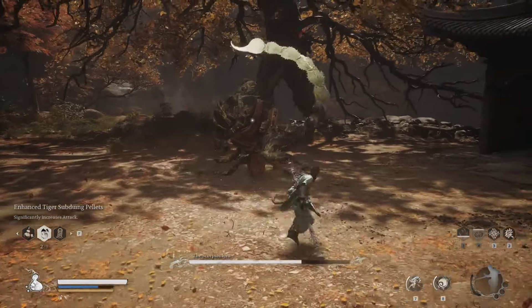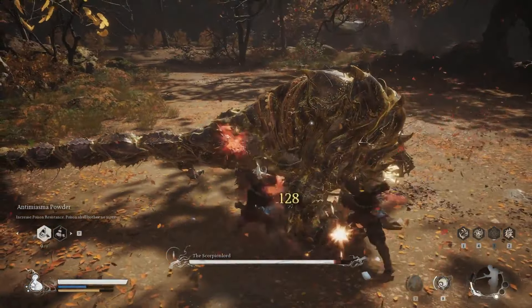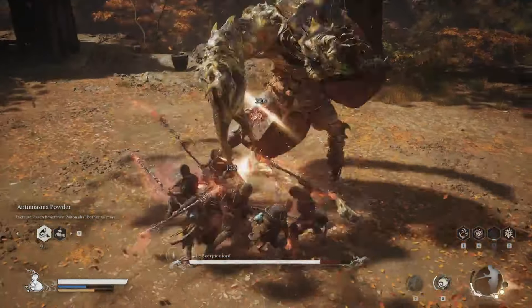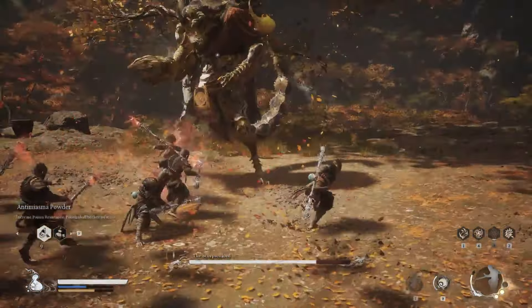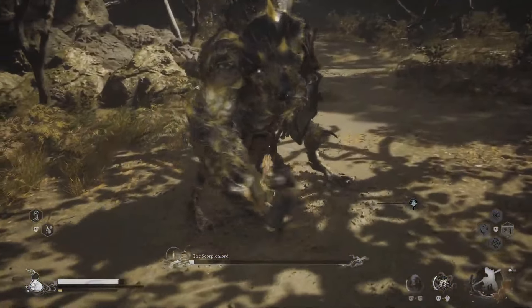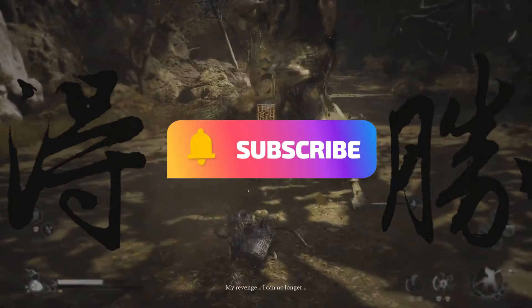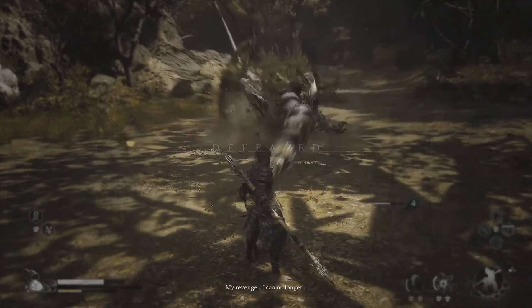So there you have it, folks. The Scorpion Lord may be tough, but with the right strategy and a bit of patience, you can send him scurrying back to whatever dark hole he came from. Stay sharp, keep your spells handy, and don't let the poison pools get the best of you. If you liked this breakdown, don't forget to smash that like button, drop a comment, and subscribe for more Black Myth Wukong tips and tricks. Happy hunting!